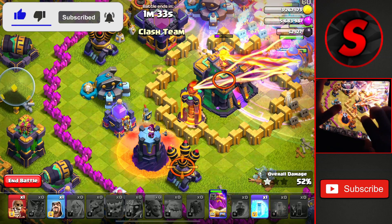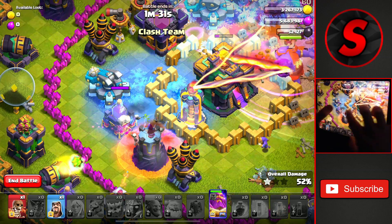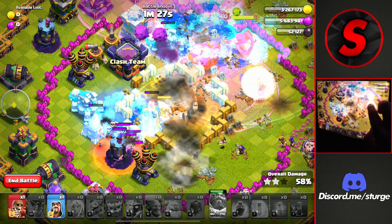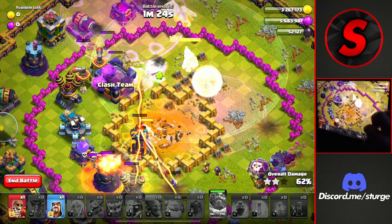We'll drop a skeleton and a freeze on top of the middle of the scattershot and the inferno tower. Once that town hall does go down, it's about to activate the poison bomb.